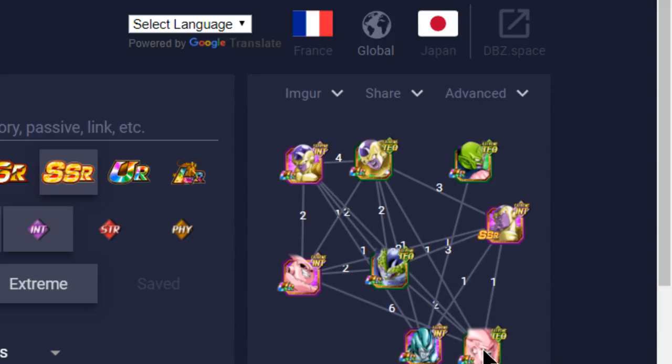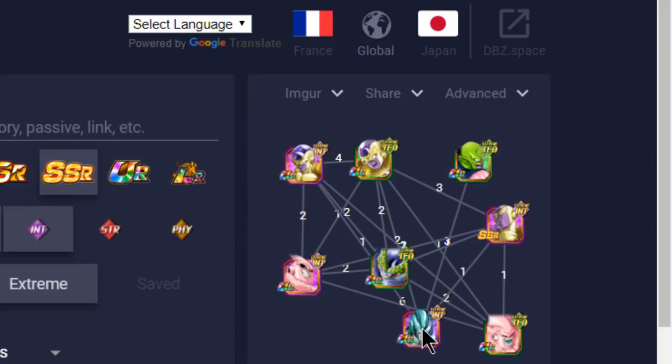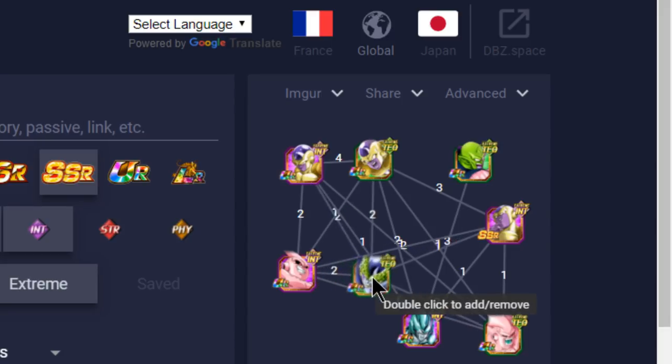For the remaining rotation slot, Cooler here gives good Ki buffs — Extreme type Ki plus 2 and attack plus 30 for all allies — but he doesn't tank at all; he gets hit really hard, especially on a super attack where you could take 140,000 damage. This Boo, on the other hand, gives himself Ki plus 2 and attack plus 70 when HP is 99 or below, plus he has type advantage, so he'll tank a little bit better. The other rotation has Kid Boo because he does a lot of damage.